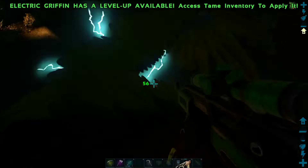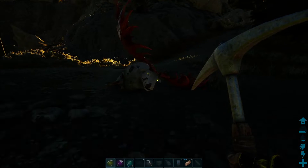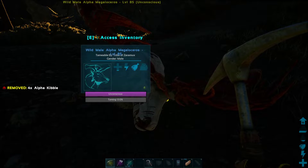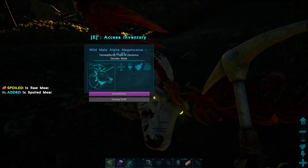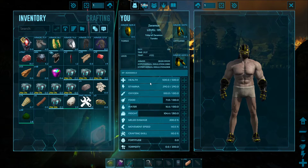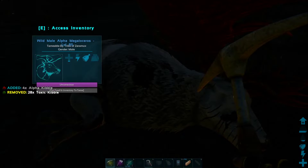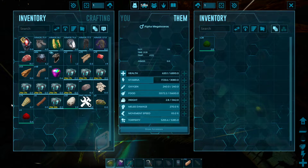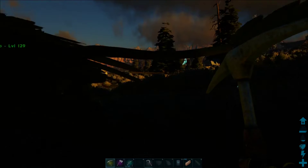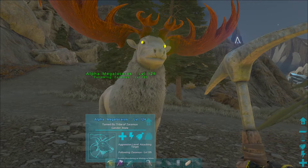I believe this is an alpha here — yep, alpha megalosaurus. So we're just going to put some of the alpha kibble in there and see, it works. And if you take the alpha kibble out and put the toxic in, it won't work. So you have to have the correct kibble. And now we have our alpha tamed.